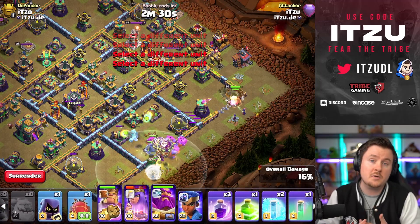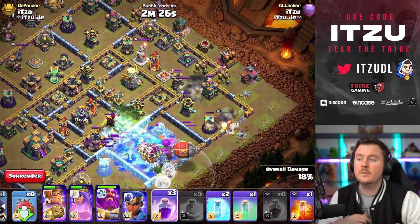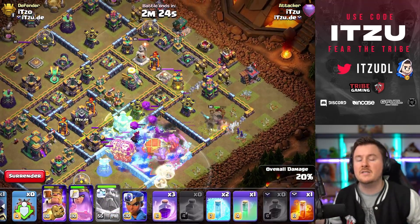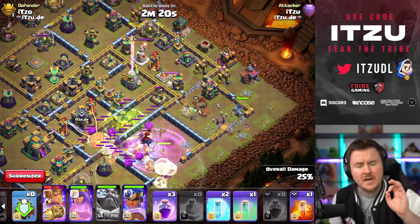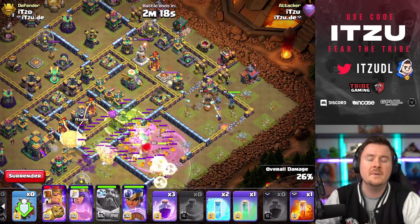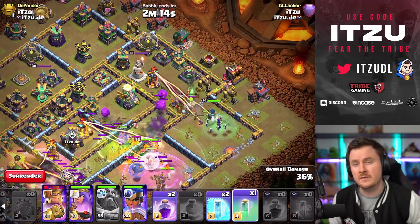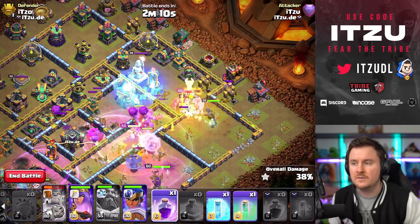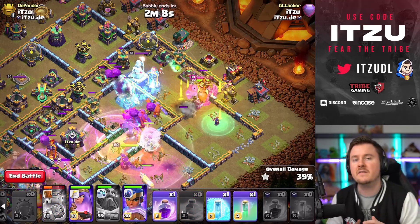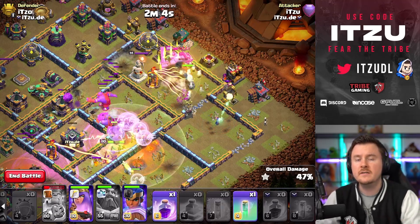Next, you're sending in the king with the witches into the three o'clock compartment, wall breaking the king further into the base, and then sending in the super bowler smash or pekka smash into the core and the heart of the base. Send the blimp into the town hall — with that rage it's always going to take down the town hall. The bowlers, super wizards, or whatever you're using will smash everything in the core.